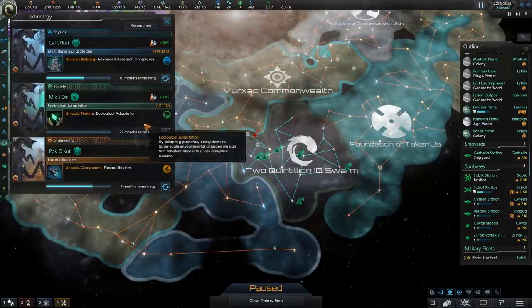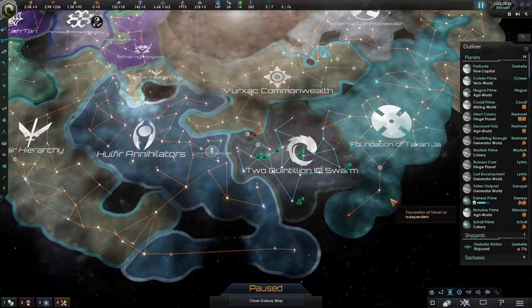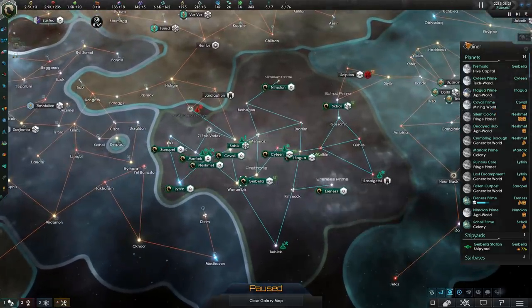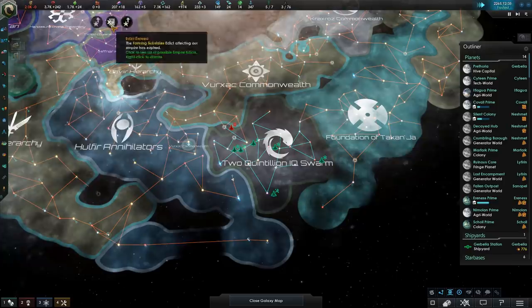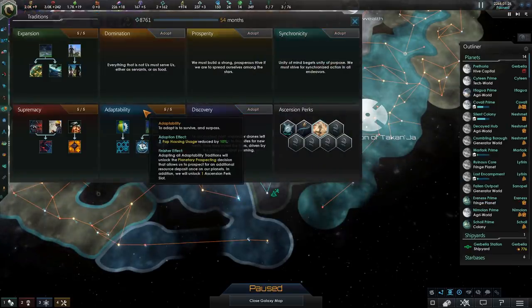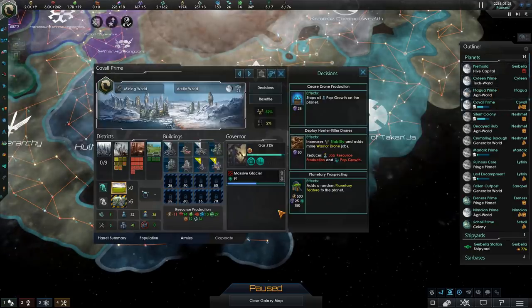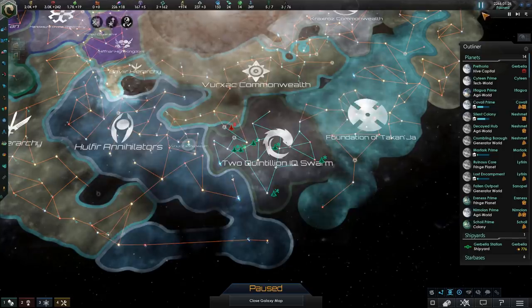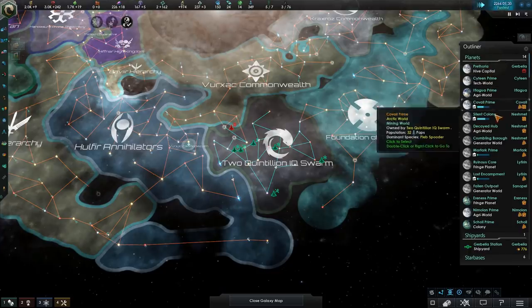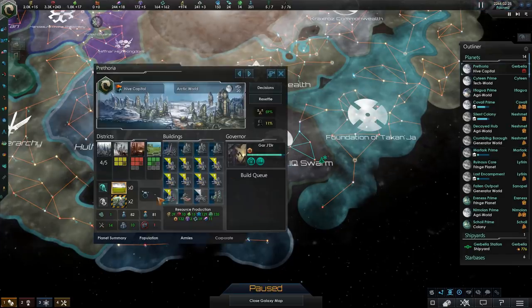Ecological adaptation — this is going to be very important in our terraforming efforts, because of course all our planets are inhabited, and being restricted to terraforming uninhabited worlds is just going to be impossible for us because we have none. And actually, the finisher effect is going to be something completely useless to us once we're done terraforming all these worlds into Hive Worlds. Planetary Prospecting adds a random feature that increases districts, and a Hive World with no district restrictions simply can't make use of that.